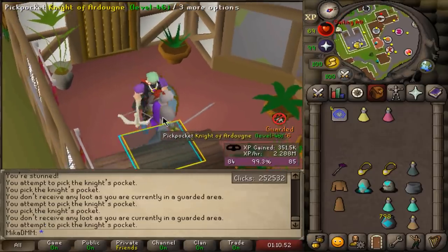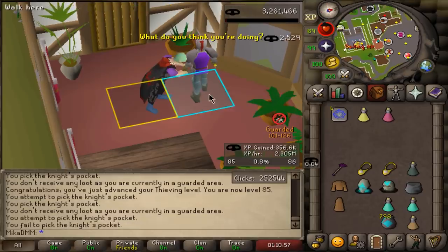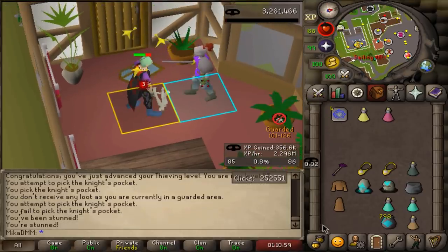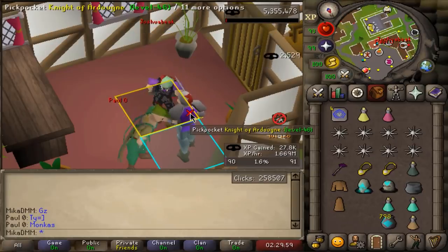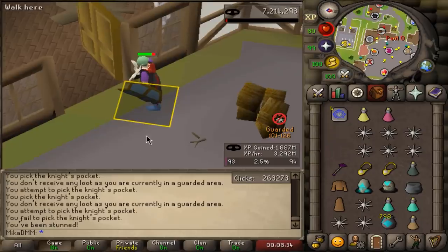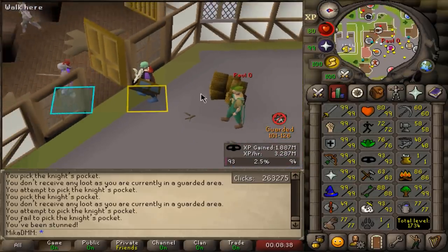Decided to stick through with thieving - we are up to 85, we're gonna keep going because the XP per hour is getting better and better the less I'm failing. That is 90 thieving, spam clicking like crazy, it's going honestly, can't complain. I got to 93 thieving, my finger is starting to hurt, so we're gonna move on to something else.